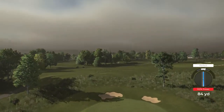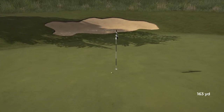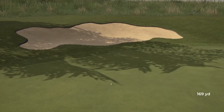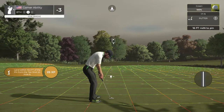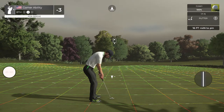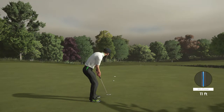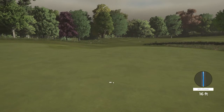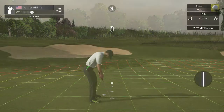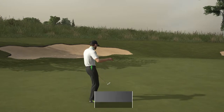Before the competition started, I said whichever hole I ace wins the competition. I didn't ace any of the dream team courses - there were over 30 courses and no aces - but in the rookie competition, on my sixth or seventh course, I got an ace. So technically Humble Sands based on the ace is the winner right now, if we base it just off the aces - which is what I said at the beginning.